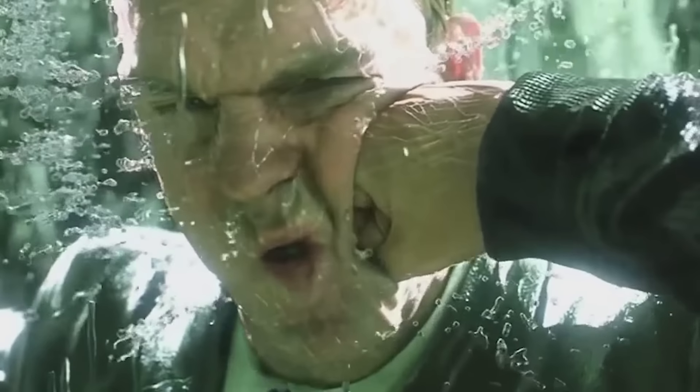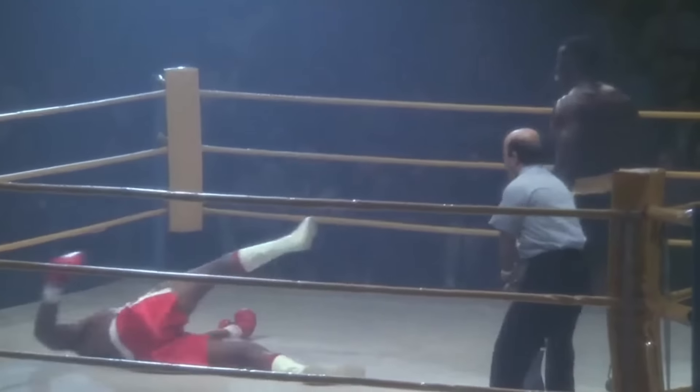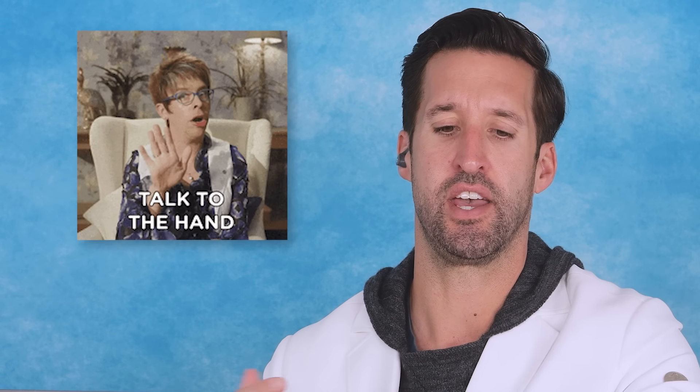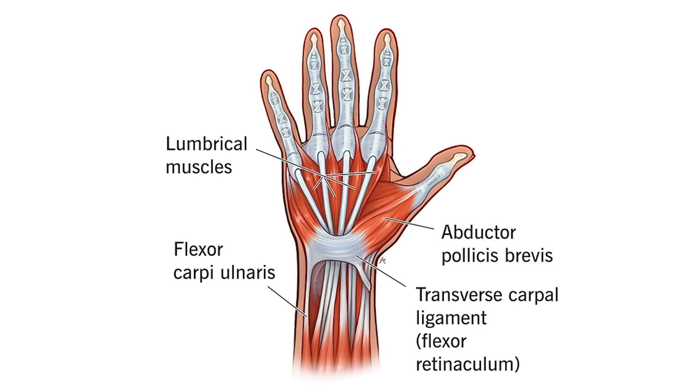Punching somebody in the face — could that actually cause bleeding? Yes. We see it in MMA and boxing; people can get their eyes and foreheads split open. It just has to do with the compressive force. And then injuries to the hand — fractures of bone. You can actually go in between and through the metacarpals of the hand, where the blood vessels, muscles, and nerves are running through.